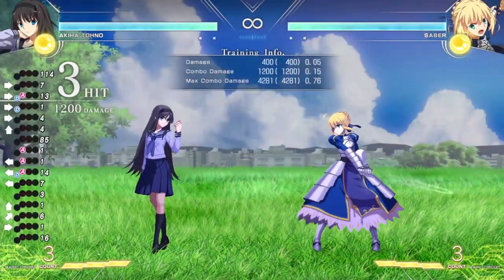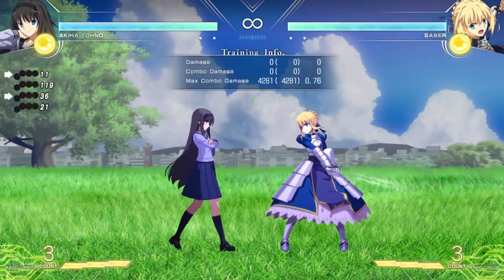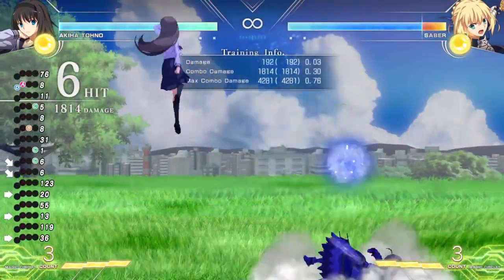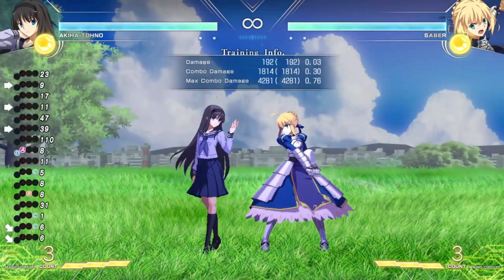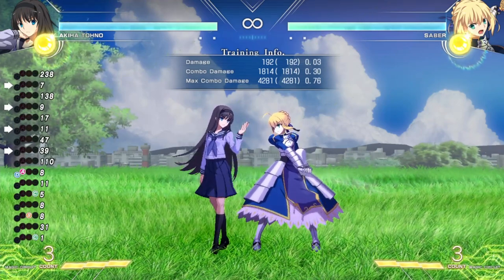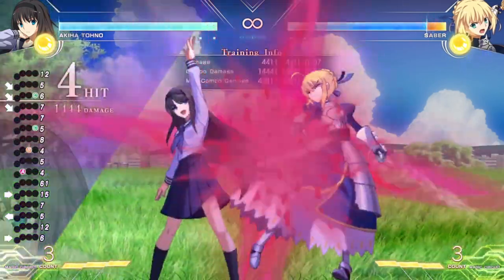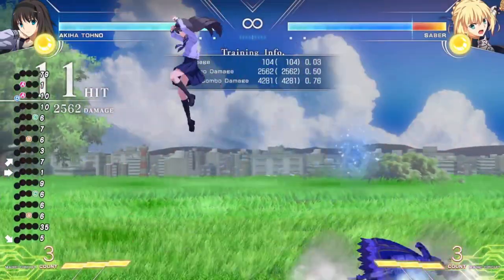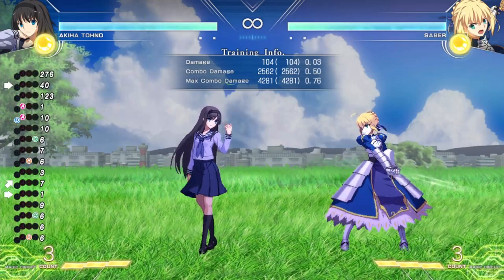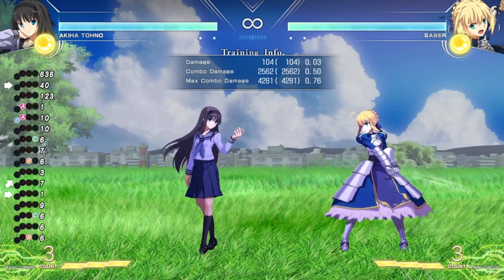Like most anime fighting games, you can also air throw — I can throw Saber in front of me or behind me. An interesting thing about the throw is that you can actually do a throw in a combo. So if I send Saber up into the air, I can do BC into an air throw. If you come from past Melty titles, the BC jump cancel BC into air throw is probably the most famous and most memed combo in this game — the most basic combo that ends with a throw. That's pretty exclusive to Melty Blood, since typically you weren't able to combo with throws in between combos.